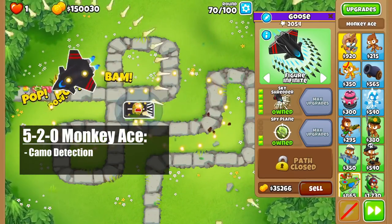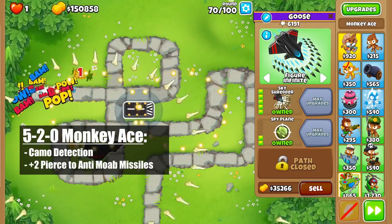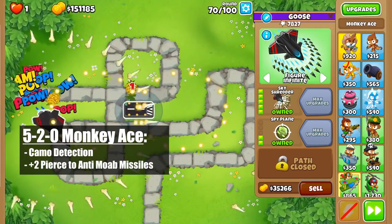Upgrading this to a 520 will give it camo detection, which allows it to pop every balloon in the game. Additionally, it gives 2 more pierce on its anti-mob missiles, which are now able to damage up to 7 blimps at a time.